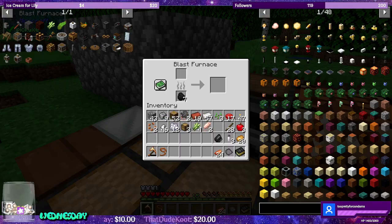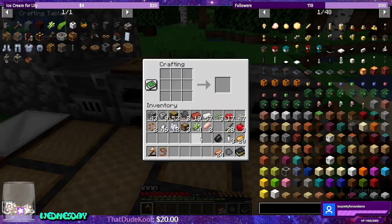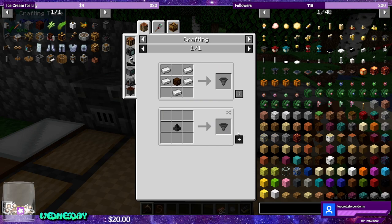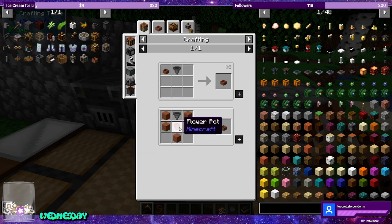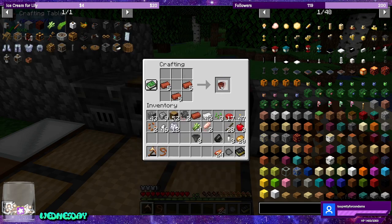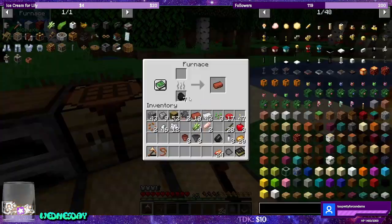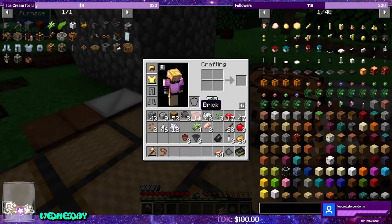These are going to be awesome — terracotta and flower pots. Let's put the flower pots we already have. Oh, I left them at the base, didn't I? Okay. So we can make three. Hopper — three hoppers. And then we need three flower pots and the terracotta. Okay, so we got a brick here.